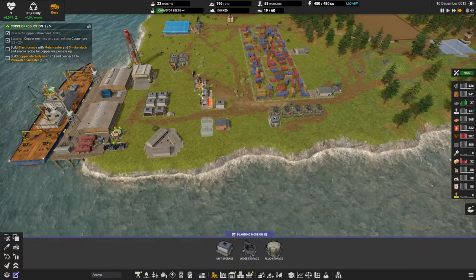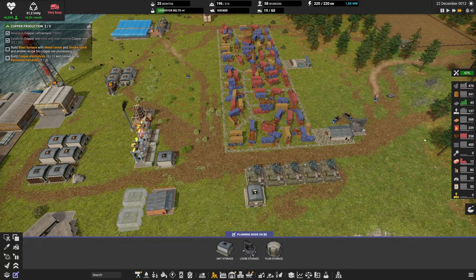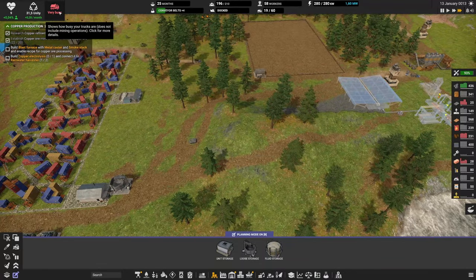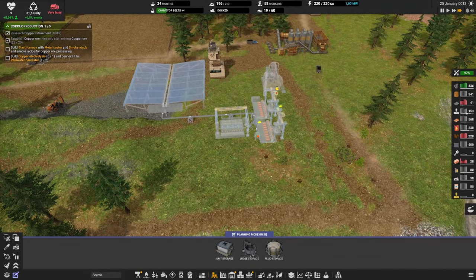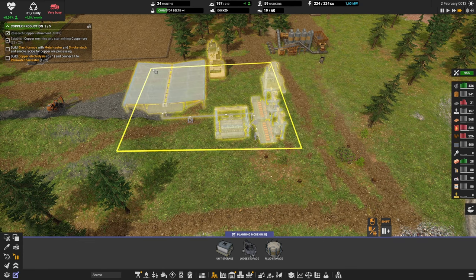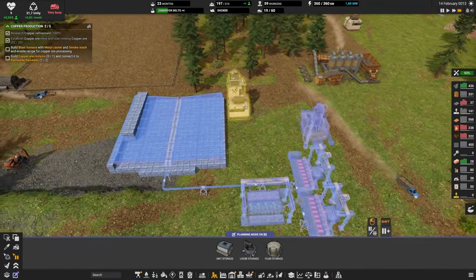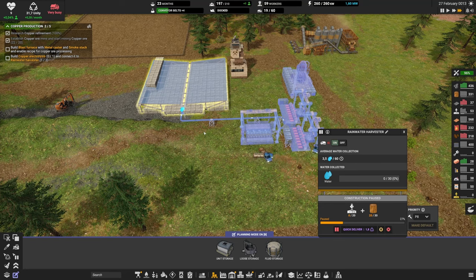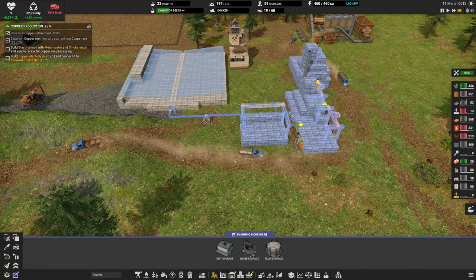How are we doing? Bricks are a bit low — we're making them, just too slowly. My trucks are very busy, which basically means I don't have enough trucks. That's another reason to get conveyor belts soon. Regarding the rain harvester — you may want to add a fluid buffer after it to create reserves when it rains heavily, but honestly at this point in the game the production rate is so low it's probably not worth the investment.